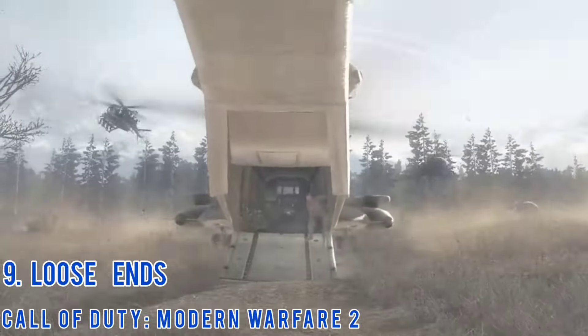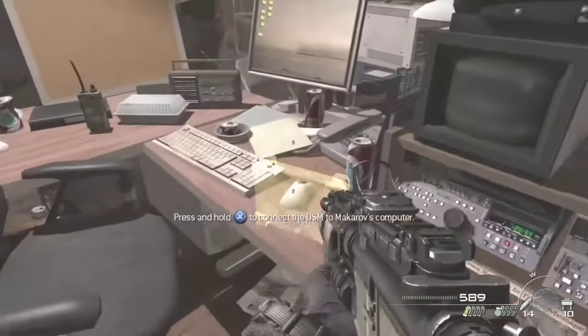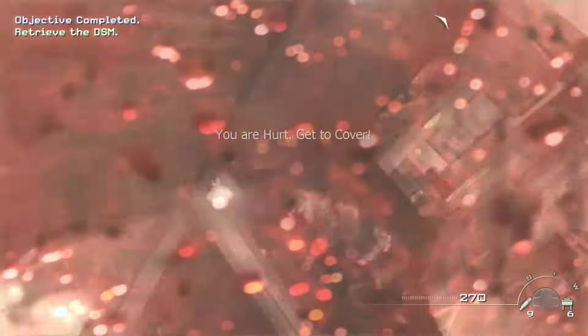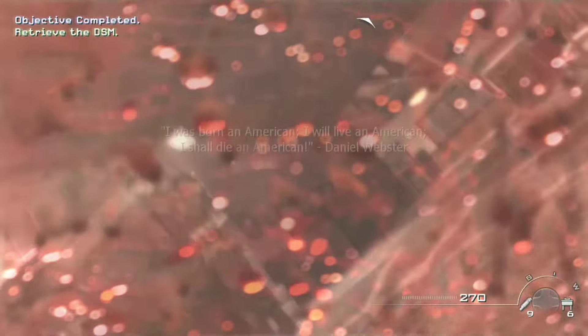Number 9: Loose Ends. In this mission, you have to download files on the DSM and you must shoot the infinitely spawning enemies until the files are done downloading. If you die while doing this, you have to do the downloading process all over again, and the downloading process is really, really long.